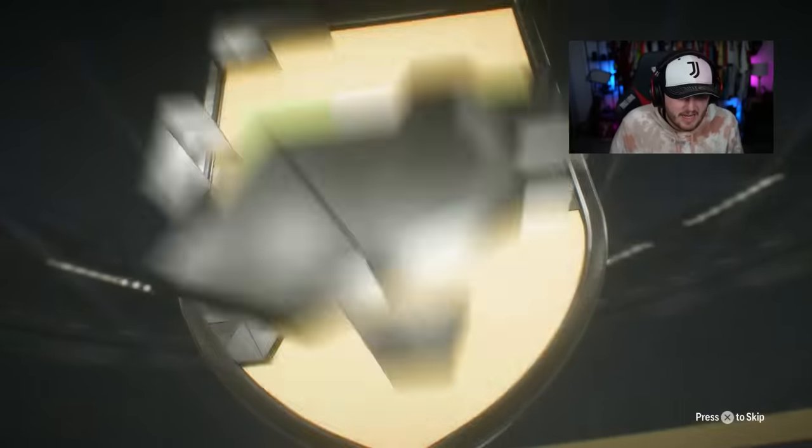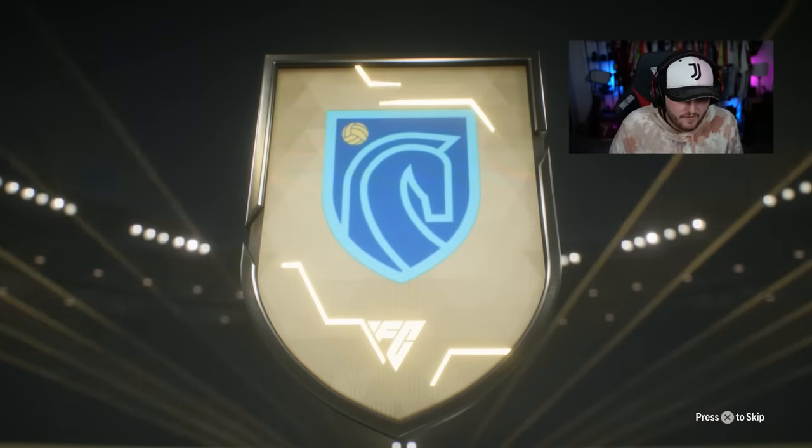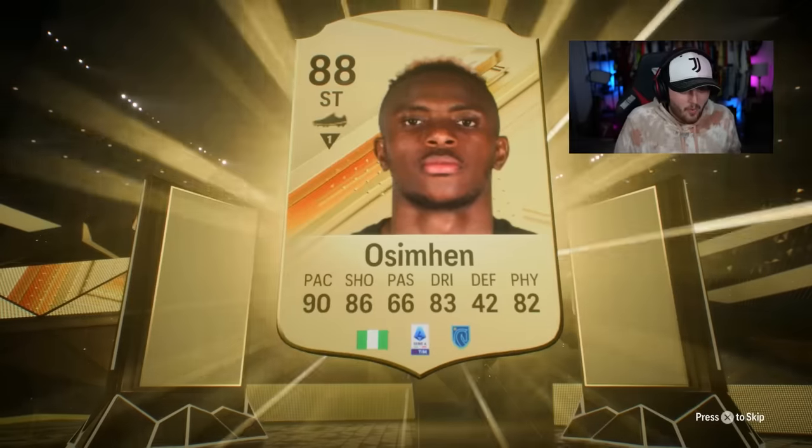So let's open this up and see what we get. Where are we going to walk out, EA? It is going to be a Nigerian striker — it is Victor Osimhen. It's a double walkout! Let's go.